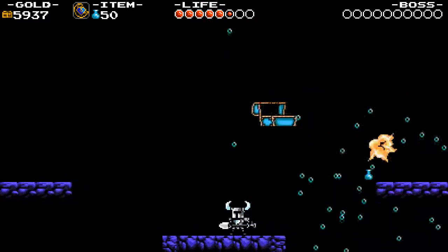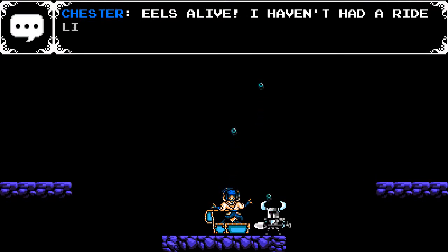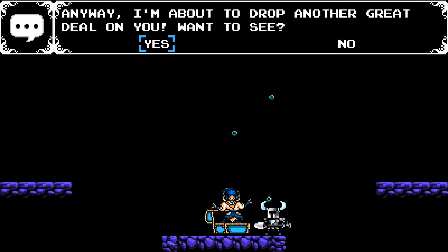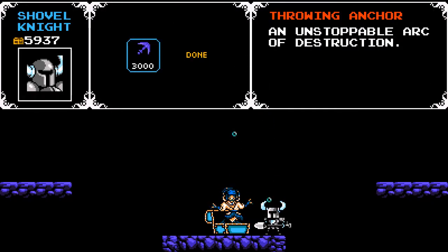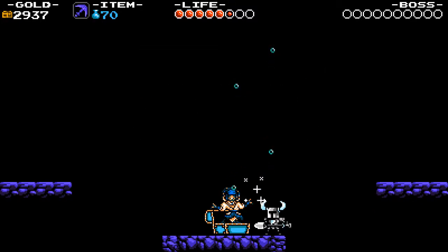Okay, we've done it. I think the chest is inside here and he has a unique item. He was alive — I haven't had a ride like that in ages. So he's got the throwing anchor; might as well buy it. Something a little bit different.